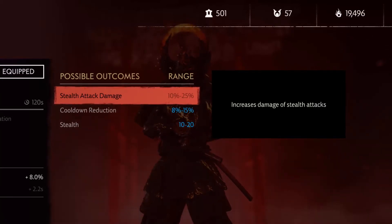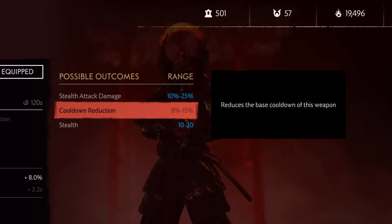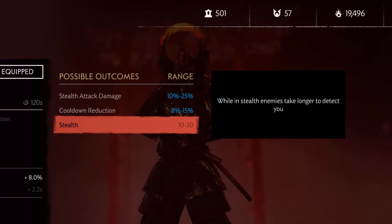Stealth Attack Damage can roll 10–25%. For Cooldown Reduction, the property reads: Reduce the base cooldown on this weapon. This bonus only affects this ghost weapon. Cooldown Reduction is good to get more smoke bombs off — it can roll 8–15%. For Stealth, the property reads: While in stealth, enemies take longer to detect you. Good for a stealthy gameplay style or just to have a slightly longer grace period while in stealth. Can roll 10–20%.